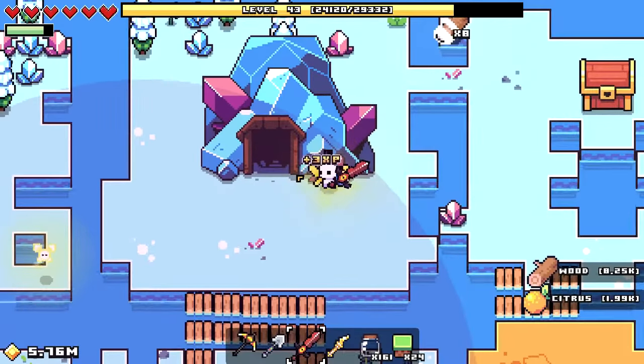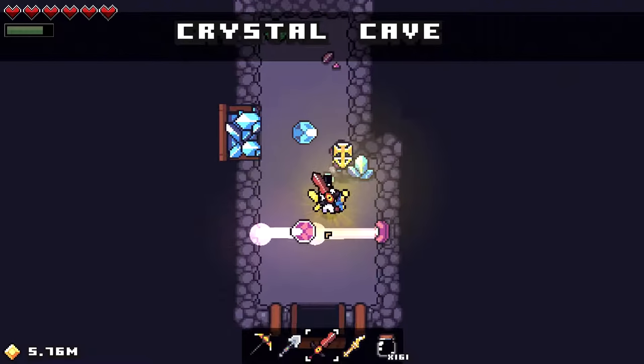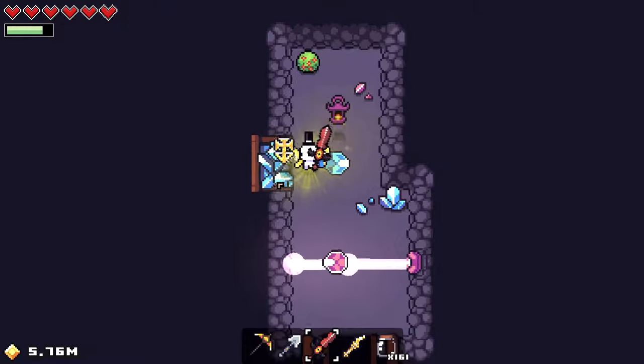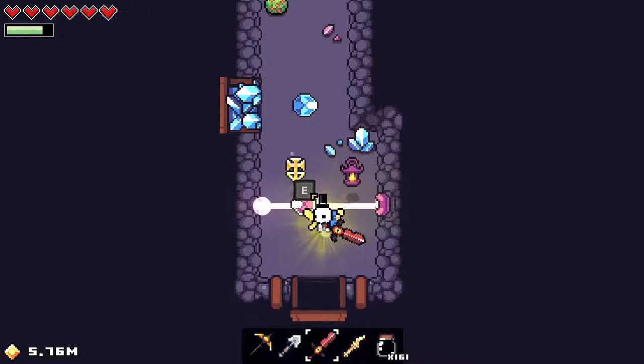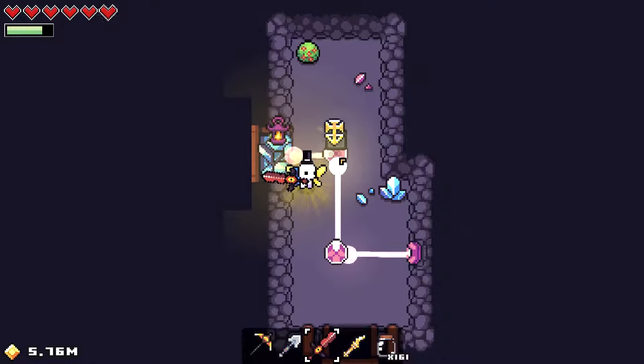Hey everybody, today I'm just gonna be showing you how to solve the Crystal Cave on Forager. What you're gonna want to do is use these lasers to basically try and zap some of these crystals that are blocking the doorway. All you have to do is press E and then you're gonna rotate them, as you can see.